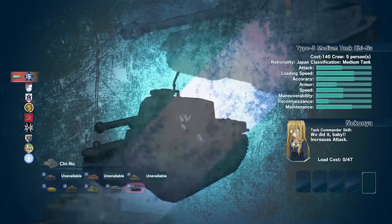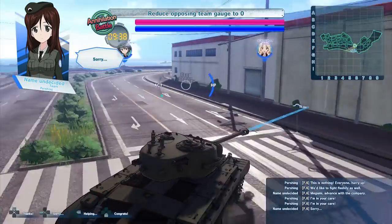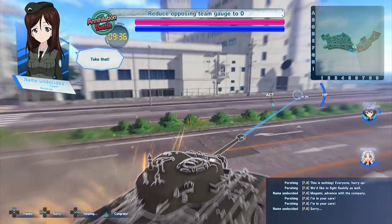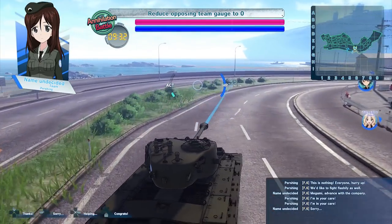Different tanks have different stats that dictate their speed and maneuverability, with some even being able to boost and drift in forward and reverse by pushing brake and gas at the same time, then releasing brake when enough force is built up.